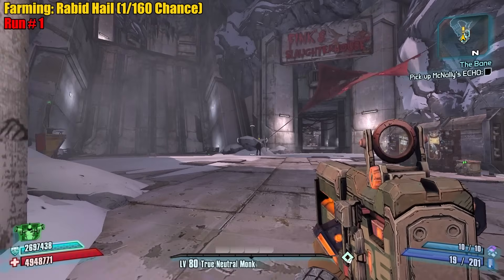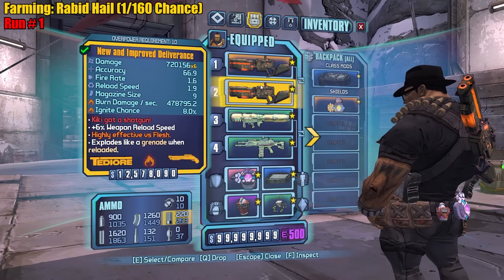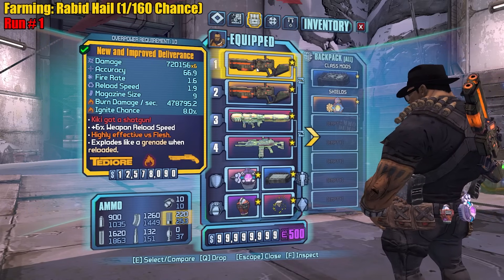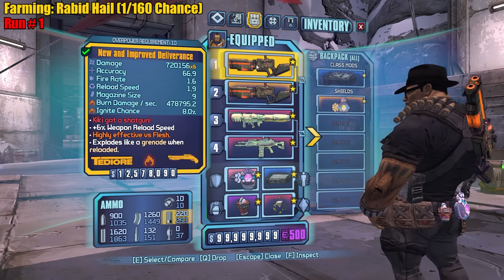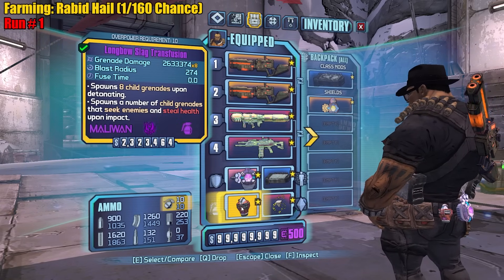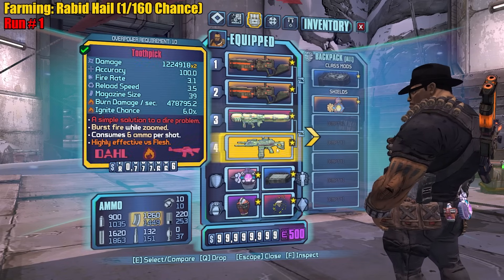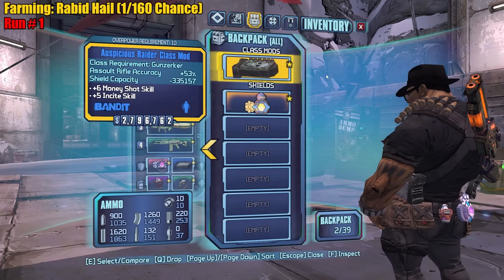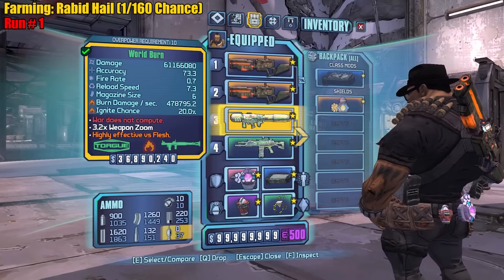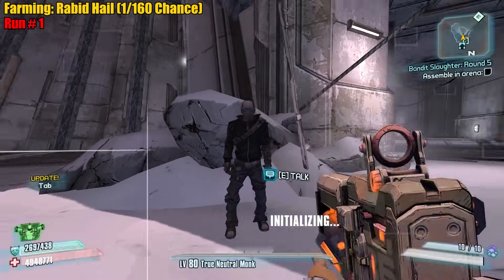Let's get to it. We're going to be doing the glitch again today — if you haven't seen it there's a link in the description to the tutorial. Deliverance is broken, so we're going to use this build to destroy round five: double Deliverance, World Burn, Toothpick, the Evolution, Transfusion, Mouthwash. This combo gives you a 200 damage boost. We got the True Neutral Monk and speed stuff for the actual farm. Here's the build — let's do it.